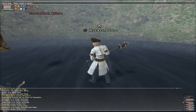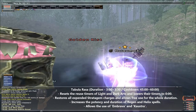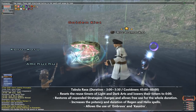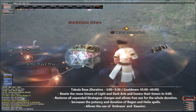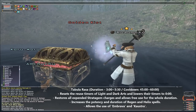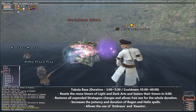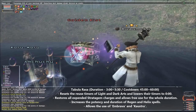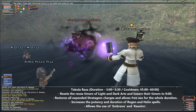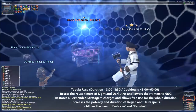Tabula Rasa is Scholar's first SP ability, and it's a good one. Tabula Rasa resets the timers of Light and Dark Arts, fully restores all stratagems, and allows them all to be used without expending charges for a duration of 3 and a half minutes. While active, Tabula Rasa will also increase the potency of all regen and helix spells cast by a decent amount, and enables access to two super versions of said spells — Embrava and Kaustra. Tabula Rasa really frees up a Scholar's power by letting them spam stratagems with no penalty whatsoever, so under its effects a Scholar becomes capable of some pretty spectacular things. Make the most of it while it's active.